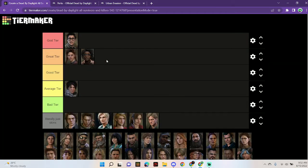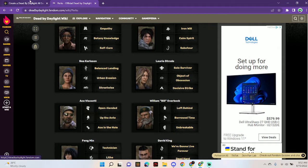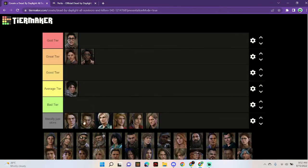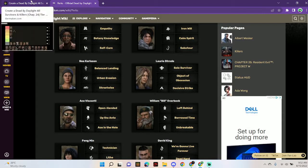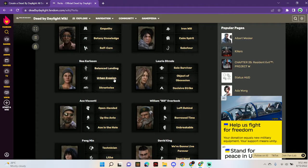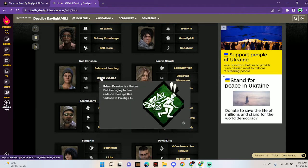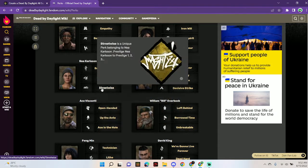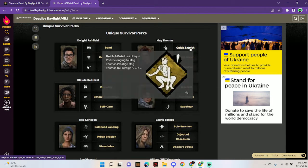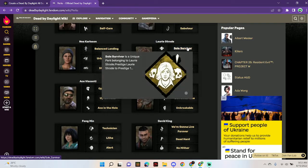Balance Landing is an exhaustion perk — once you jump off a high point you gain a speed boost, then you're exhausted. Urban Evasion makes you crouch faster, and Streetwise boosts item efficiency. Nea immediately goes to great tier — actually bottom great tier. She has a good exhaustion perk, Urban Evasion is useful in niche situations, and Streetwise is really really good. I changed my rating for Meg because Quick and Quiet is actually pretty good.